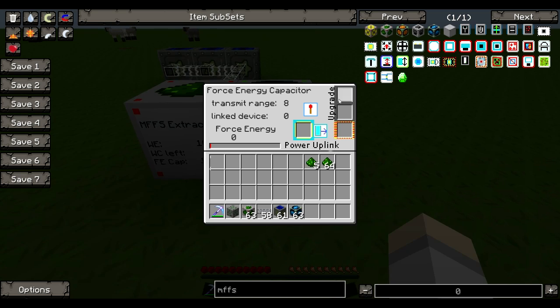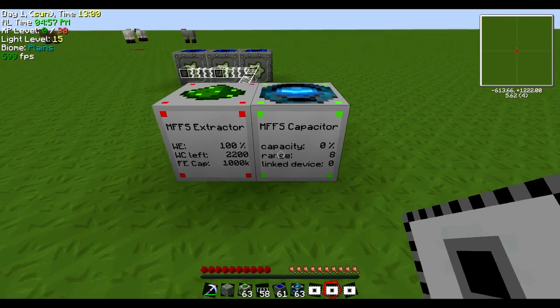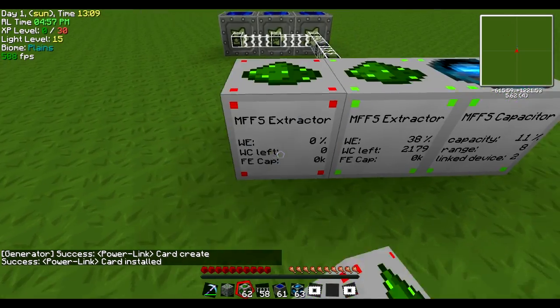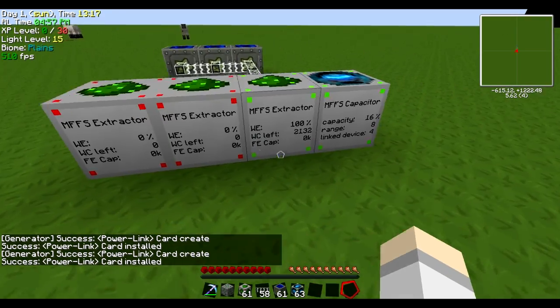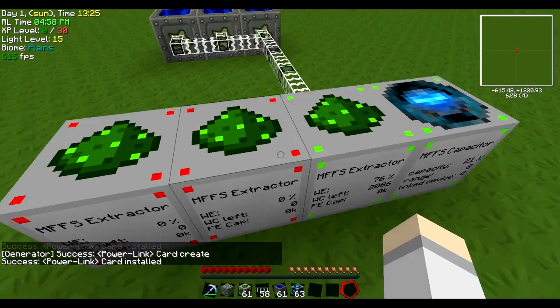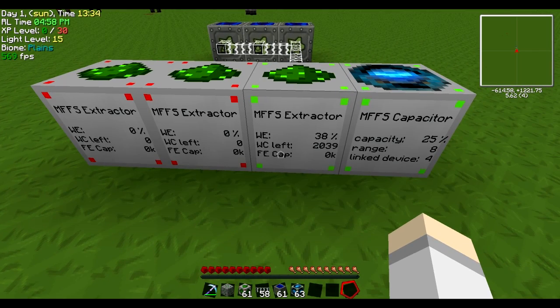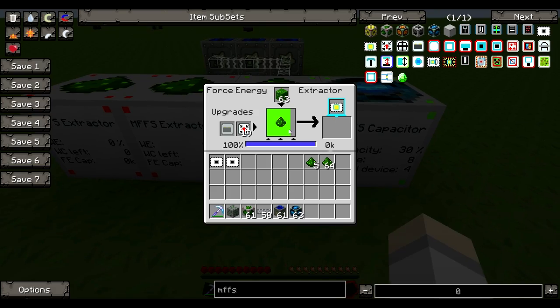What you want to do is make a card called an MFFS Card — it's made out of paper and a circuit. You'll need a few of them. You right-click the capacitor and then click the extractor to link them. If you made a couple more extractors, you can go around and link each one up. Maybe one doing BuildCraft, one doing Universal Electricity. Getting rid of boosters and using more extractors is reportedly more efficient than using boosters themselves.